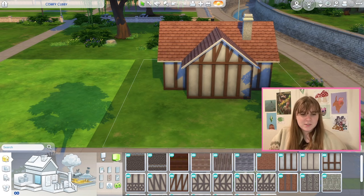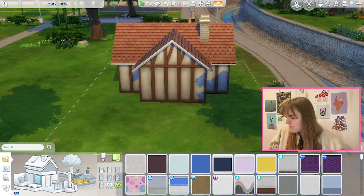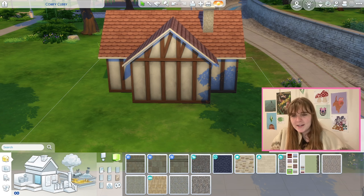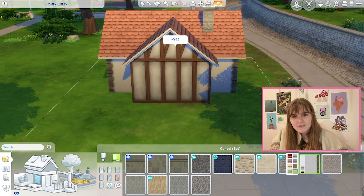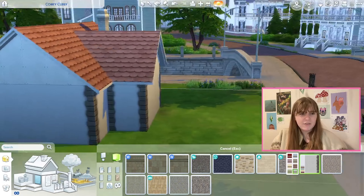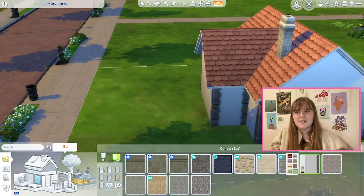There is a cobblestone one, and I don't have that one, but now I kind of want to change my house to that one. Anyway, we're gonna do that - it's kind of giving this vibe. Oh, that's way more perfect than I could have ever imagined! That's exactly what it was giving. That's great.